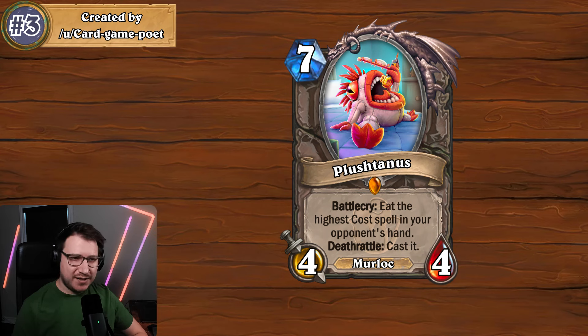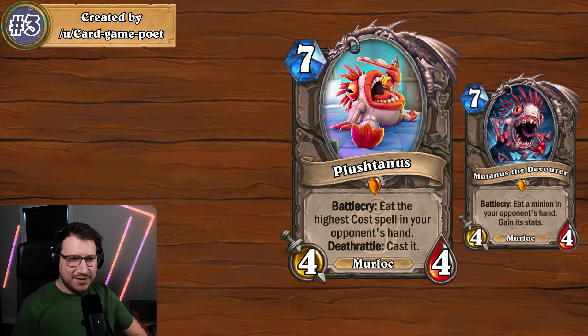Coming in at number three we have Plushtanus. It is a seven mana four-four legendary neutral minion with Battlecry: eat the highest cost spell in your opponent's hand, Deathrattle: cast it. This is obviously a play on Mutanus, which has a similar effect with minions. I absolutely love Mutanus — there've been times it's backfired on me, but it feels so good to drop Mutanus and hit a key minion or combo piece in your opponent's hand.